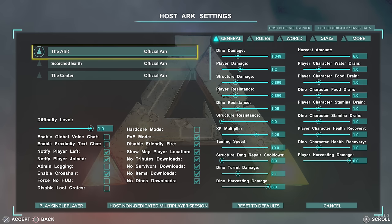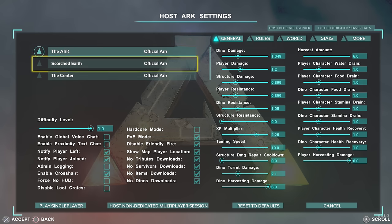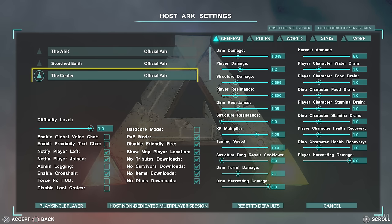Let's get started with the basics. You've got your choice of map: the Arc, Scorched Earth, or the Centre map. Then we've got dino difficulty — the higher the level, the higher level dinosaurs you get. It's normally set at 0.2 when you first start, which only gives you levels up to around 40-45. So if you want max level dinosaurs, you need to put it up to 1.0 at least.